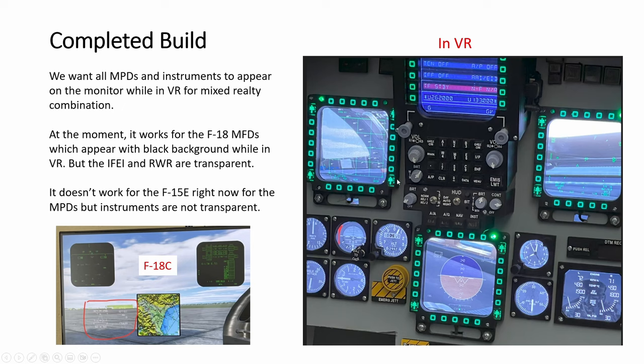For the F-15E it's the opposite — all instruments are not transparent, which is good, they have a dark background. But all the MPDs — the three MPDs — are displaying the VR environment, so most of the time they're not readable because the background is too bright, not to mention distracting when you move your head. I've tried in Helios to change the background color and do all kinds of editing to the script — it doesn't help, there's no fix for it at the moment.